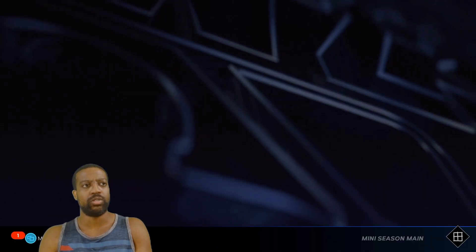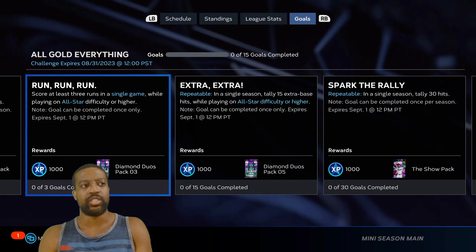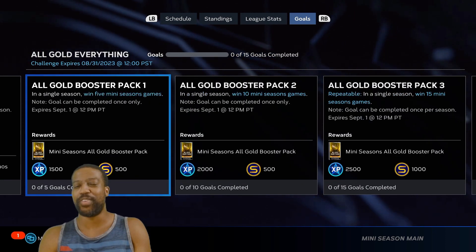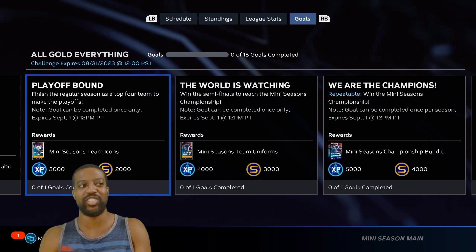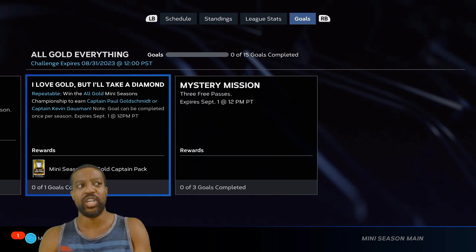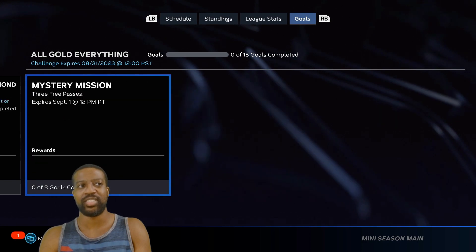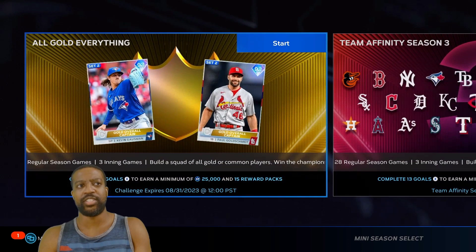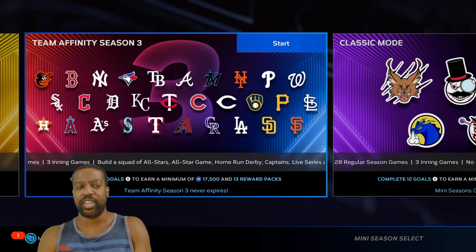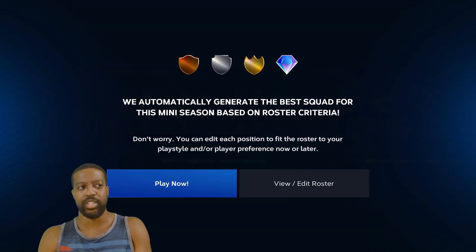Just go over to the goals. You complete some goals for 1,000 XP, 1,000 XP, 1,500, 2,500, 3,000, 4,000. Some of these goals are repeatable and some are not. When you finish this, go to the Team Affinity Season 3 mini-season.